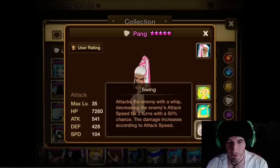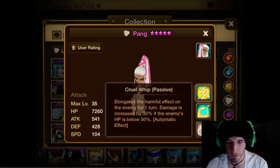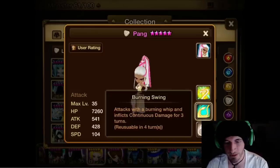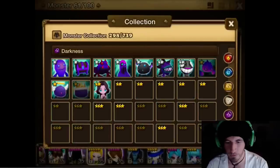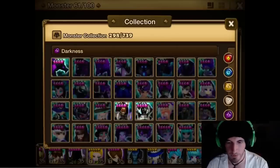Now the Dark Rakshasa. She has Swing and Burning Swing, same as the Fire one. Then she has Cruel Whip, which elongates the harmful effect on the enemy for one turn, and damage is increased by 30% if the enemy's HP is below 50%. It does combo with the Burning Whip. I don't think it's that great though — I like the Fire one.